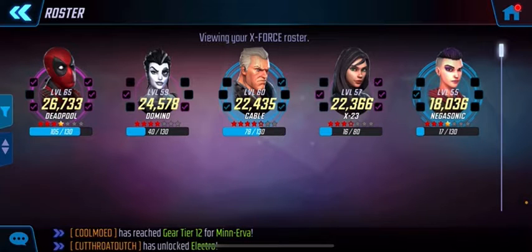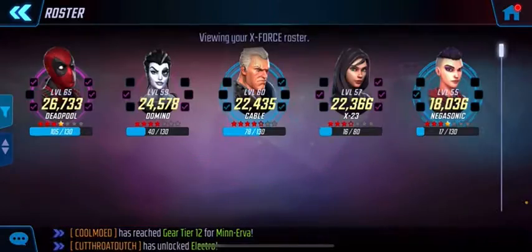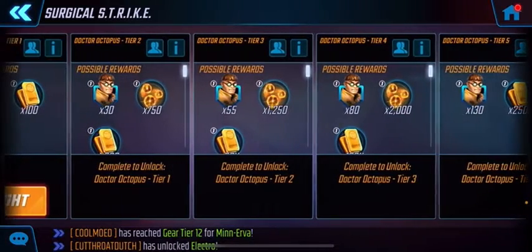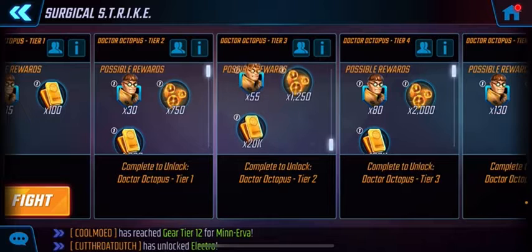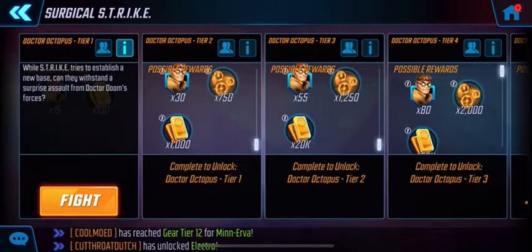Domino at four, Cable at four, Negasonic at four, and my X-23 is only at three stars, so I can do three tiers. Let's see what we get — nice mega orbs, which would be helpful. I'll be able to get to three here, so some gold, some mega orbs, and some Doc Ock shards.